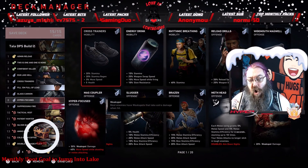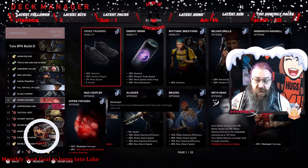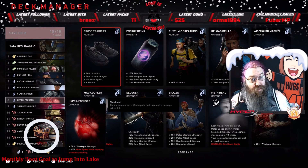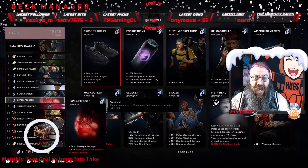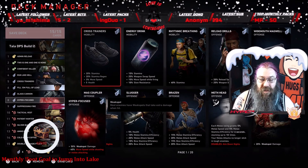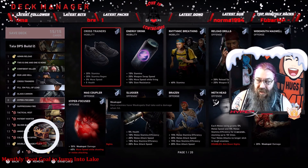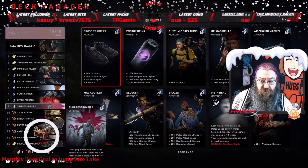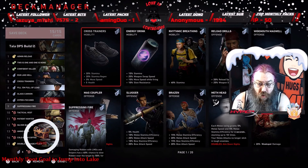Hyper Focused is an important card — I get 50 percent more weak spot damage. So if I shoot a weak spot and do 20 damage, it becomes 30 instead. I do lose movement speed while shooting or melee attacking, but that's okay because this is going to be a slow-moving, patient, tedious clear-everything kind of build.